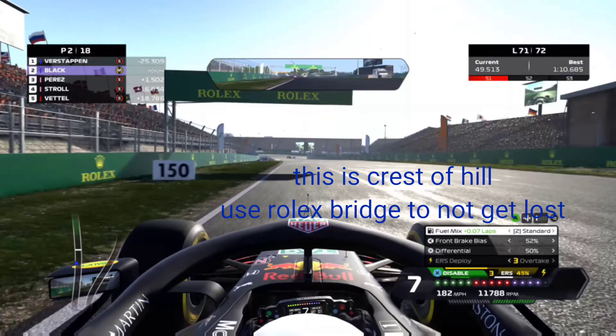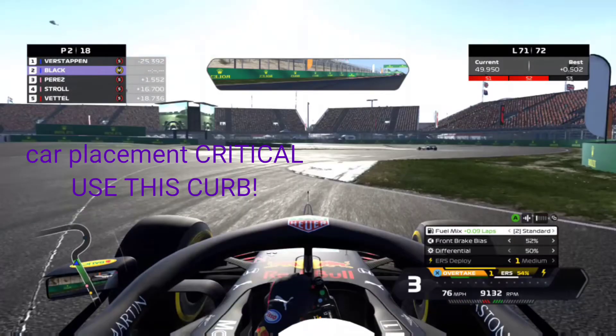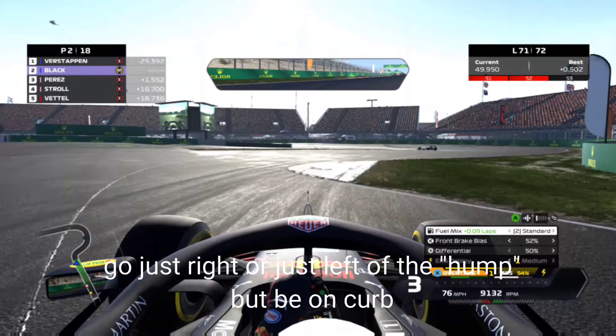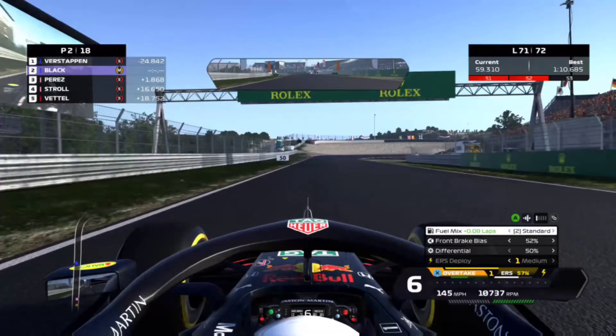Beware the traction coming off. The Rolex bridge I use so I don't get lost — that is not your brake marker. There is a left-hand curb ahead that you can't quite see; you'll brake just before you get to it. Now this is the most critical car placement area on the whole track — you need to use this curb, it's worth a few tenths to your lap. Don't go directly over because there's a hump that will actually throw your car in the air, but go just a little right or left and you're great. Then after that get down to this inside curb, start winding it to the left.